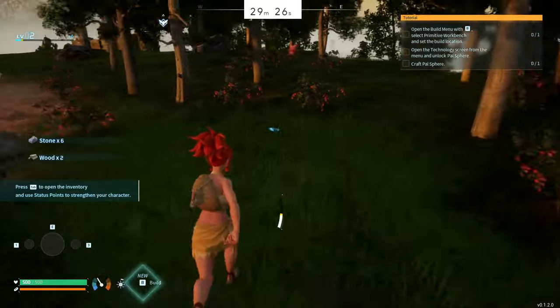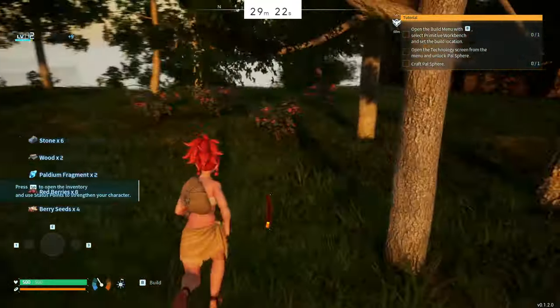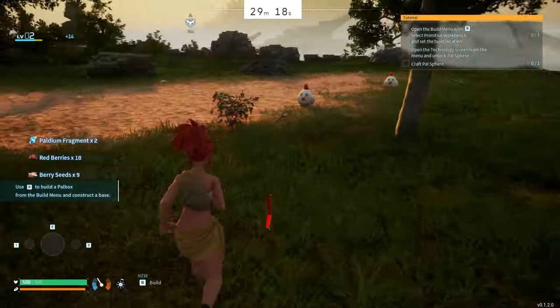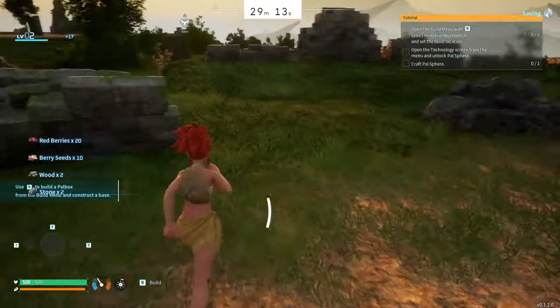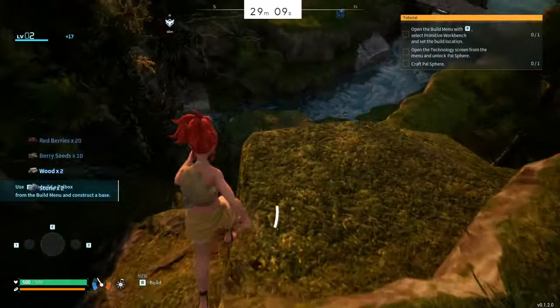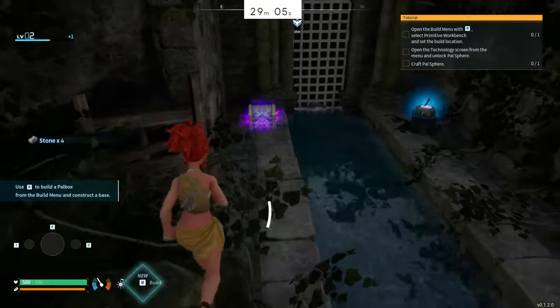The best way to get XP at the start is to capture powers and get that XP bonus. Over here you see me picking up some berries - this is very important because when you do the syndicate tower, your pal will consume a lot of hunger and you'll need to feed them. Just running around getting these starter berries is basically all you need to do.